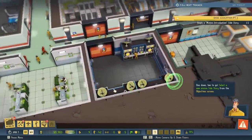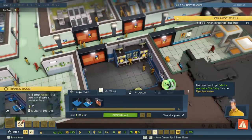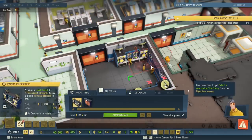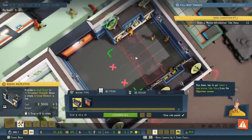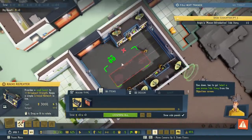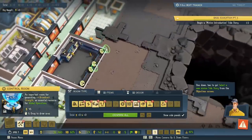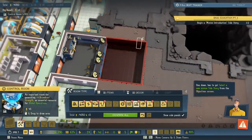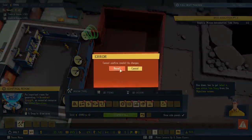Yes, back to the control room. Room type — control room. Boy, imagine remembering all those. You'll get it in time, but that's intimidating at the start. Like Maximilian yelling at you. What are we missing? We're blocking other areas. We need to extend. Expand that control room. Cannot confirm invalid tile changes. I guess because these are in the way.